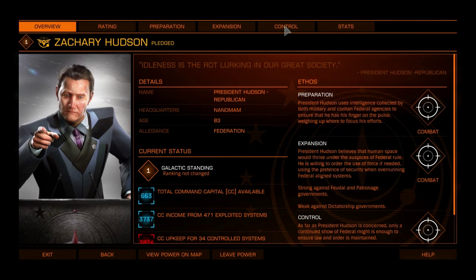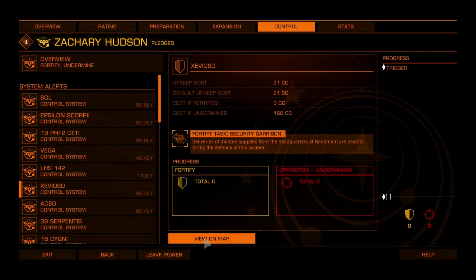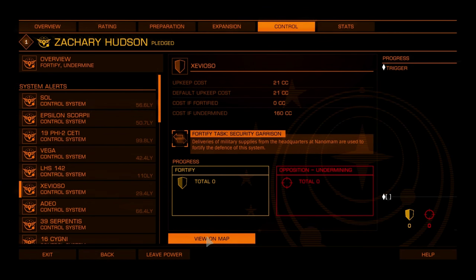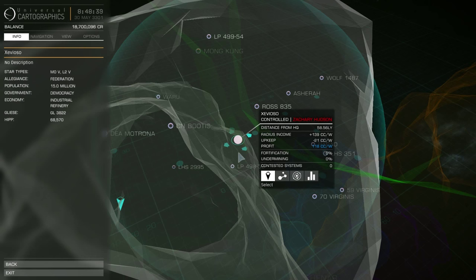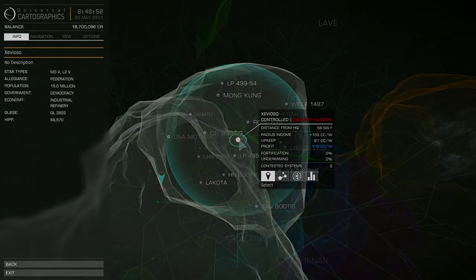If the expansion attempt is successful at the end of the cycle, the system becomes a control system and all inhabited systems within 15 light years will be exploited for command capital. Here, I can see that Zevioso is now under Hudson control. Note: different powers have different methods for expansion — ensure you check the expansion tab for the power you want to oppose for the correct action to take.